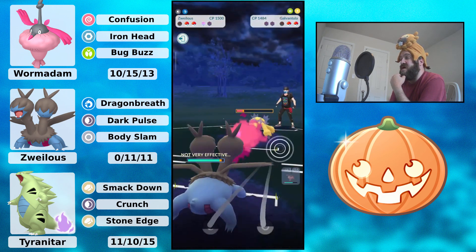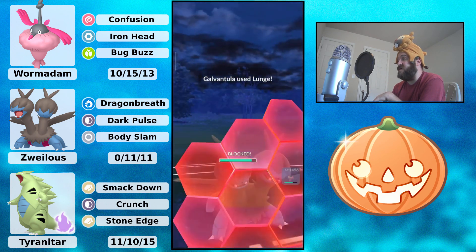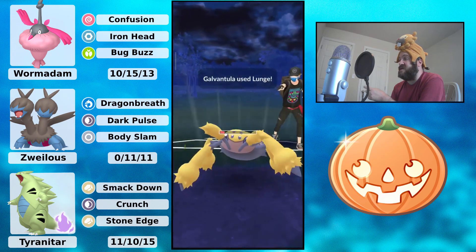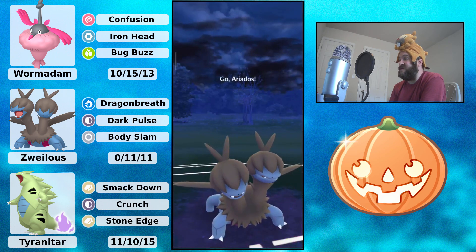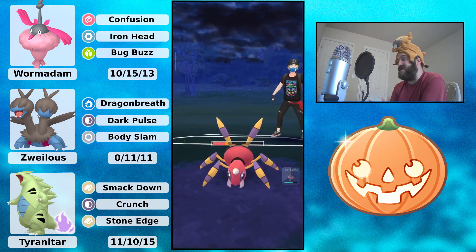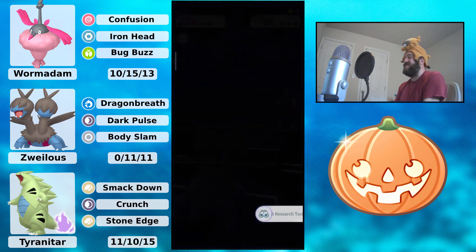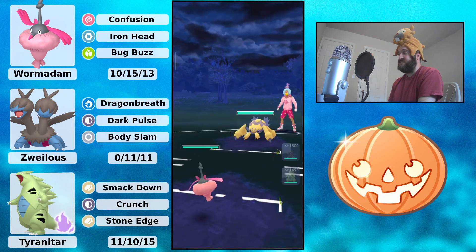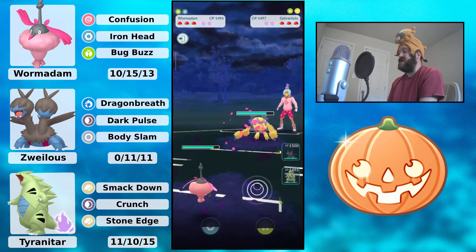Definitely want to bring in the Galvantula just so you can go for that Lunge — look how much Smackdown did to Ariadose. Lunge is super effective and absolutely able to KO. We're gonna see the Wormadam — out comes Zwilius. Zwilius doesn't really like Lunge; it could take one though, so we see a shield anyway. They're able to go for another one because they have a lot of energy, but Zwilius could take it. Able to Dragon Breath down and get off a Body Slam — that should be a good game. Wait, never mind, they're a little bit healthier than I thought. Oh my gosh, they're going for the farm down — they're not able to get it. Zwilius gets it first, so that is a good game.